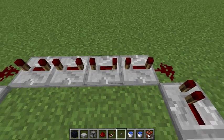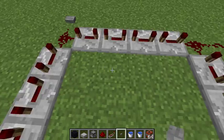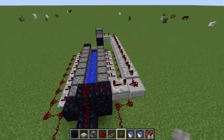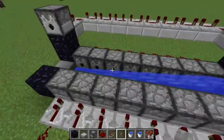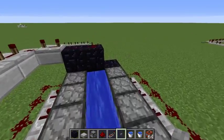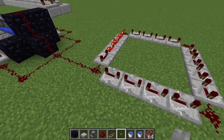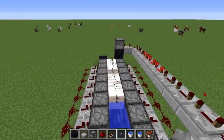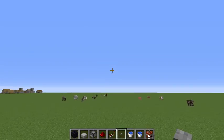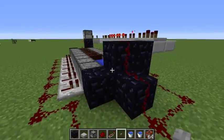You can mess around with it to make it shoot faster or slower, but this is the slowest setting. Now all we have to do is press this button, which will activate all these dispensers simultaneously and launch the TNT very far. Let's try it out — press that button, the clock goes around in a circle, the TNT gets ignited, and as you can see it launches very far.